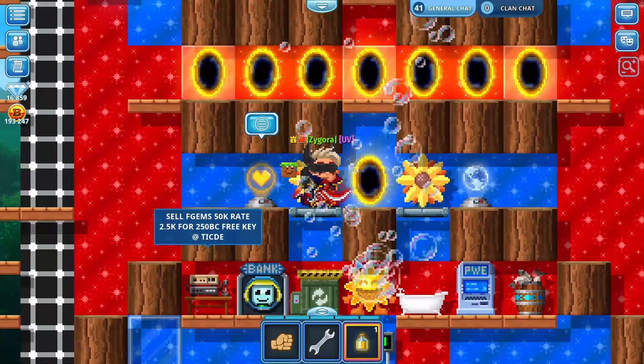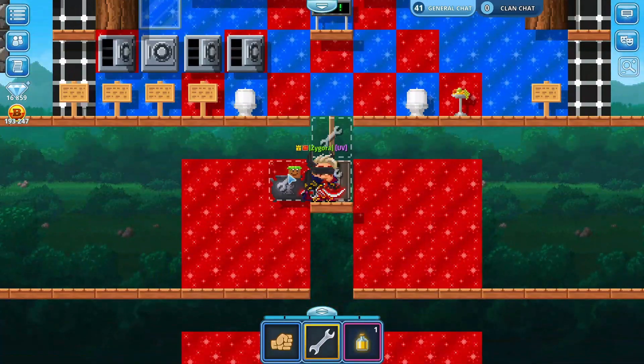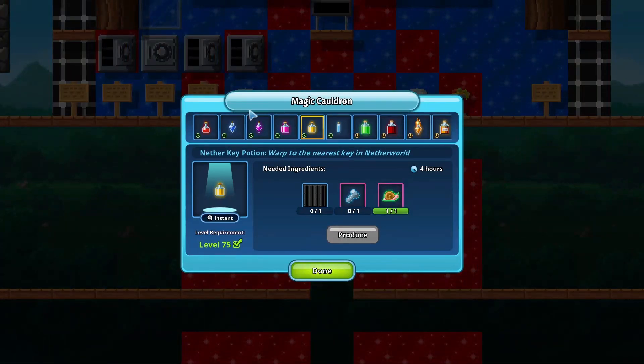I am going to show you how to make it. It's simple — it is a potion, so it is made from the magic cauldron. What makes it really good is the ingredients it needs: it only needs 1 black metal sheet, 1 bolt, and a snail.